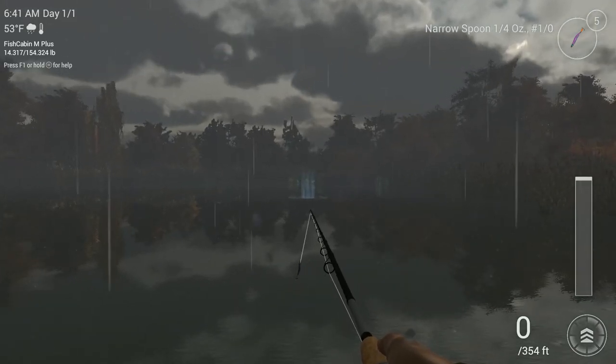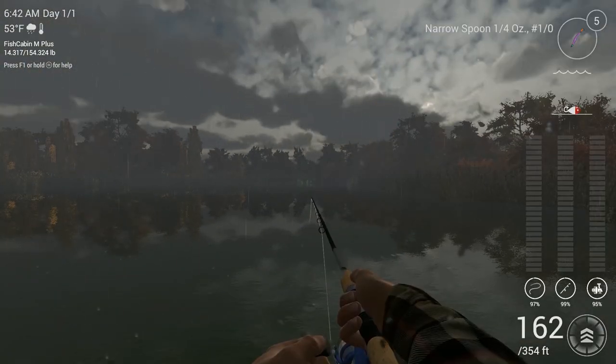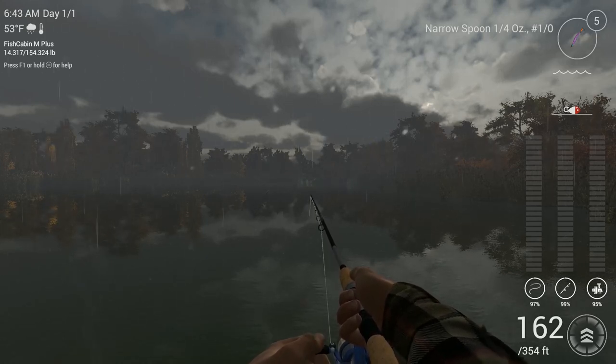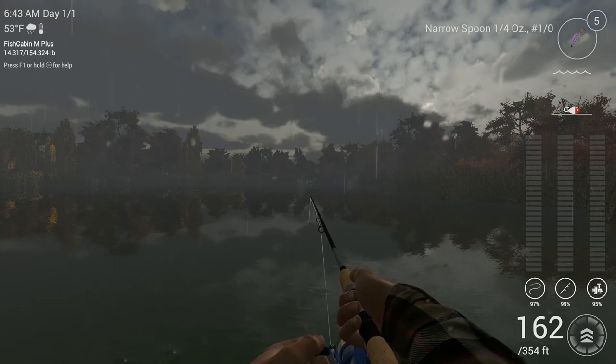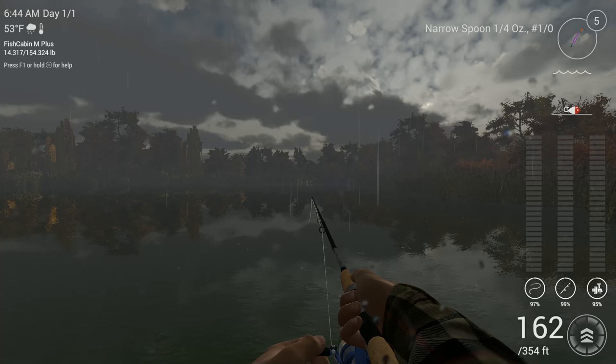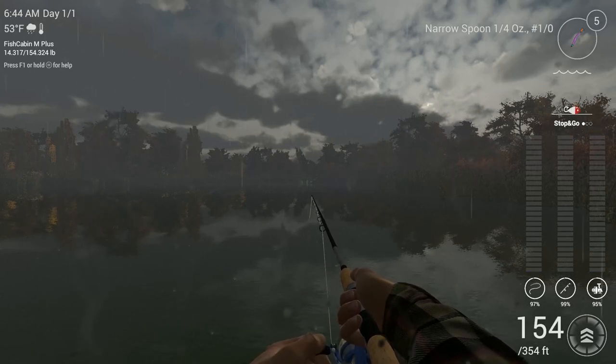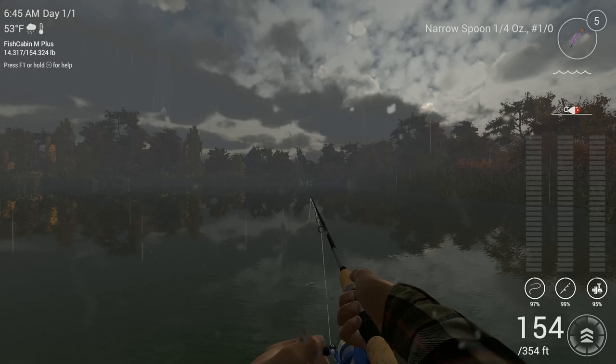We're going to be casting right out at this bright patch of reeds, as far out as we can. My retrieve speed is at three — your tension will vary depending on your gear, so find your own sweet spot. We're going to let the lure sit for 10 seconds, then do a simple stop-and-go just off the bottom, reeling twice each time.